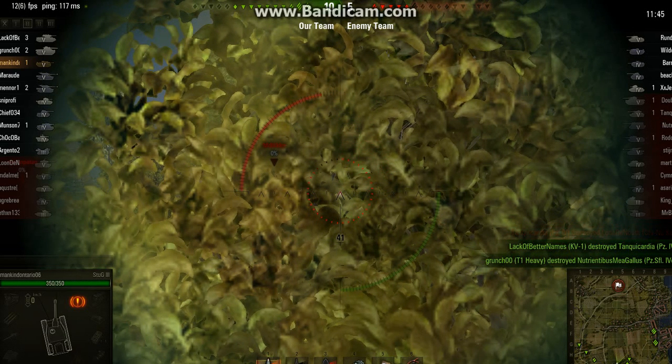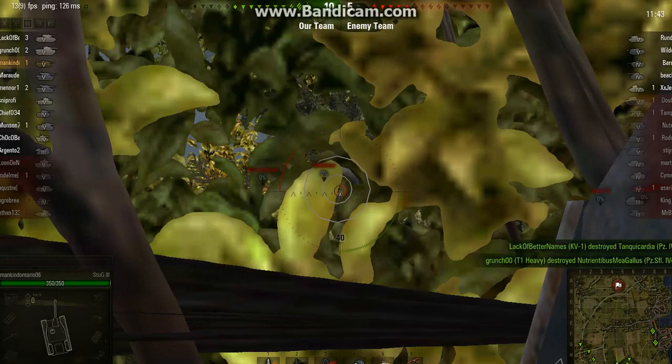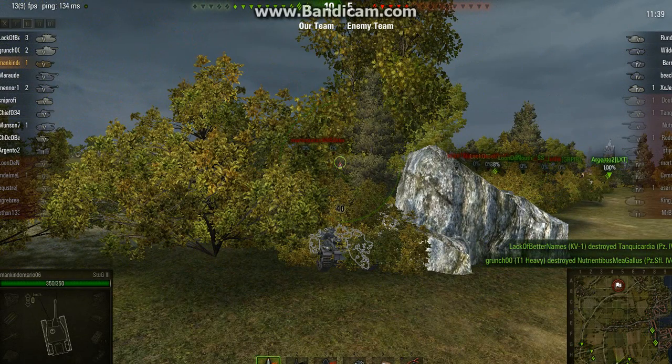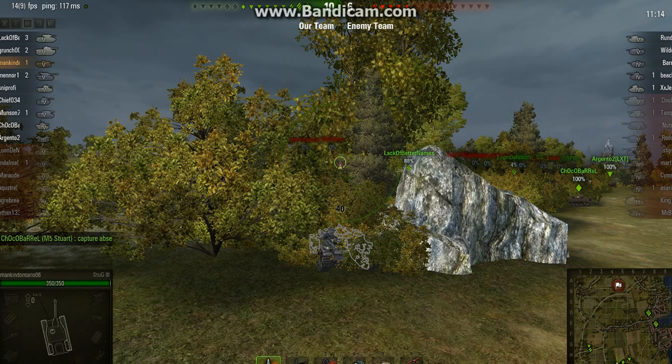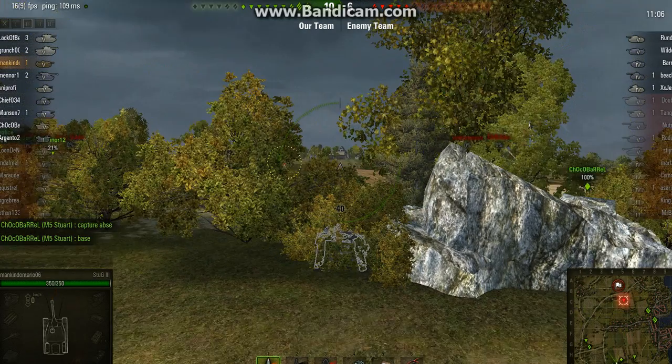Try to do a ghost shot there, just in case — nothing. Looks like the defense is dropping on the left-hand side there. Not G1 — looks like they're going ahead in C7.